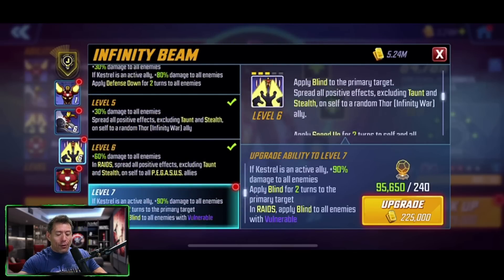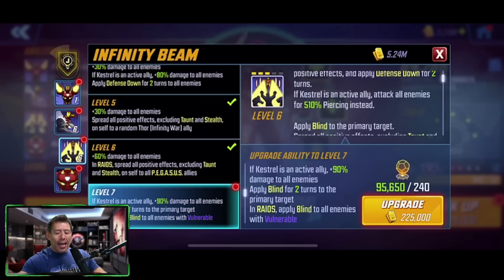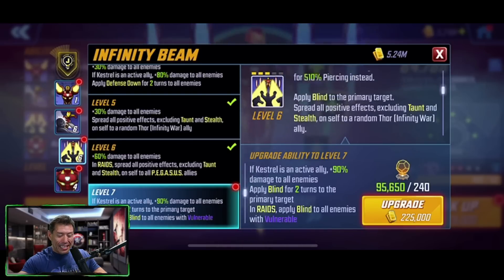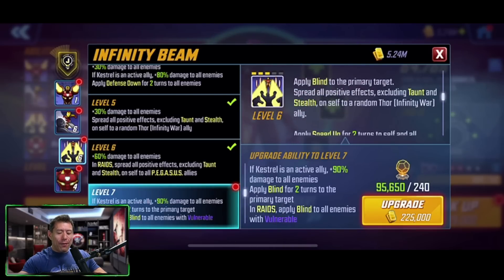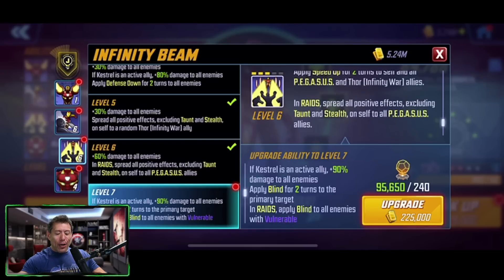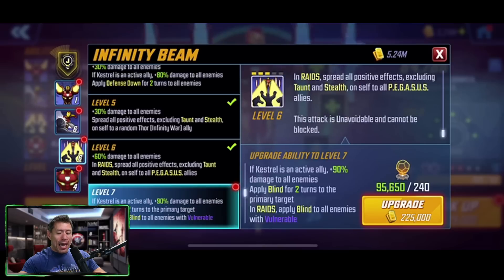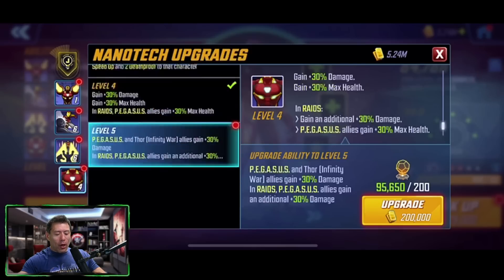The ultimate is a five-turn cooldown, starting with three ability energy. Attack all enemies for 300% piercing, clearing three positive effects and applying defense down for two turns. If Kestrel is an ally, attack all enemies for 510% piercing, applying blind to the primary target, spreading all positive effects excluding taunt and stealth to a random Infinity War Thor ally, and applying speed up for two turns to self and all Pegasus and Infinity War Thor allies. In raids, spread positive effects excluding taunt and stealth to self and all Pegasus allies; this attack is unavoidable and cannot be blocked. The T4: if Kestrel is an ally, 90% plus 90% damage to all enemies, applying blind for two turns to the primary target; in raids, applying blind to all enemies with vulnerable.